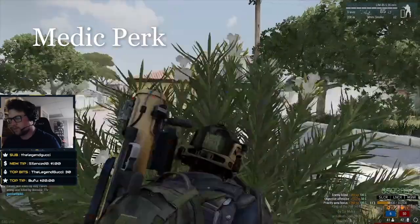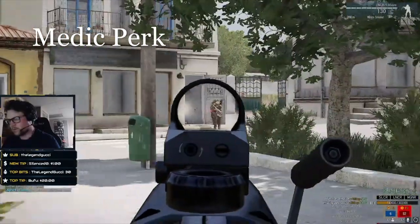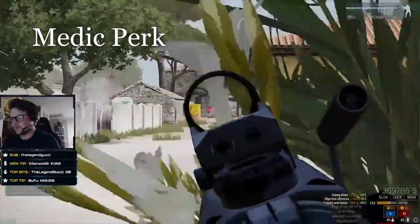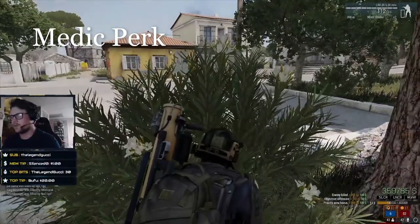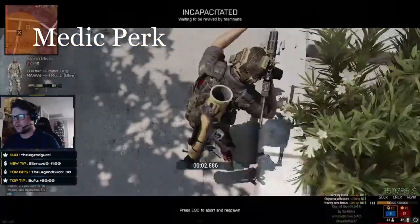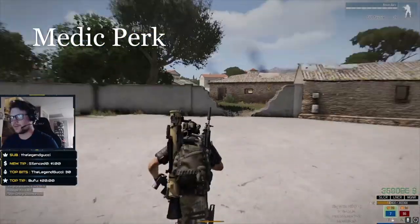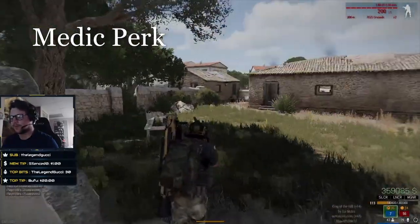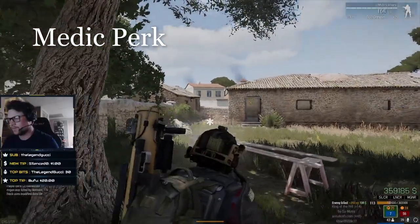That adds up — you get a lot of revives in a game. On top of this, any player that you revive you get full assists on everything they kill in game. So if they kill a full Hummingbird, that's eight hundred dollars for all the players in that Hummingbird, plus an extra $350 for the helicopter itself, and you didn't even have to do anything but revive them. So equip that medic perk and make some money.